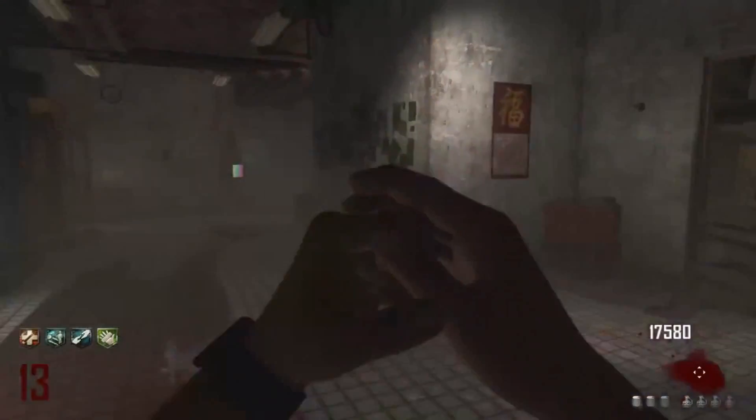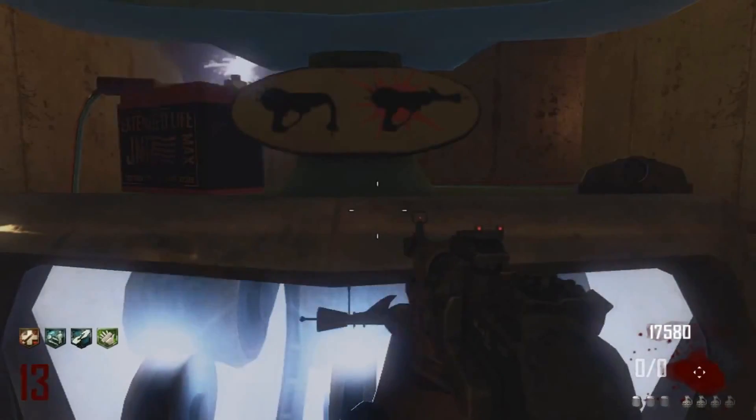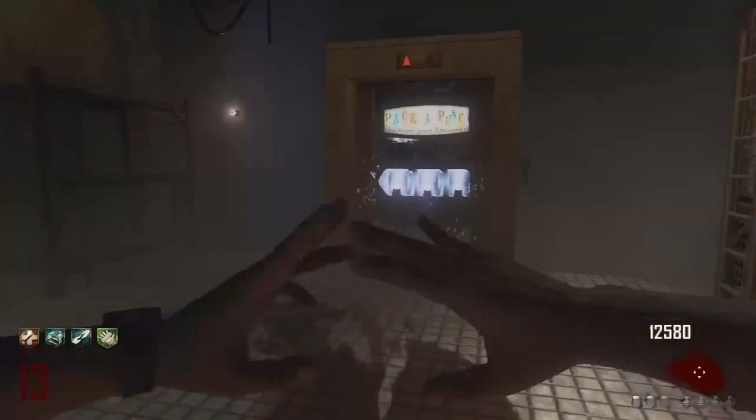For this part, you guys are going to basically try to get as much points as you can — I'd recommend 20k. Then you're going to pack-a-punch your ray gun and your secondary weapon. But when you guys pack-a-punch your secondary weapon, make sure you leave it in the pack-a-punch machine.